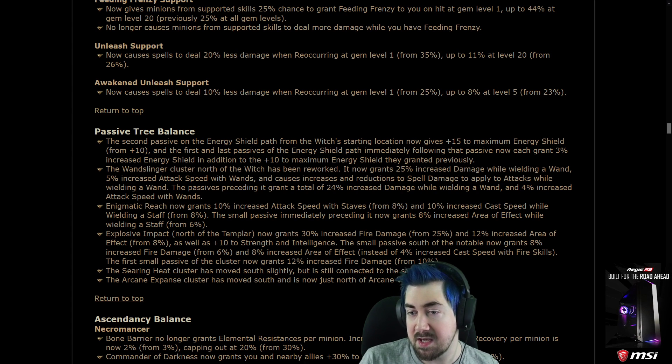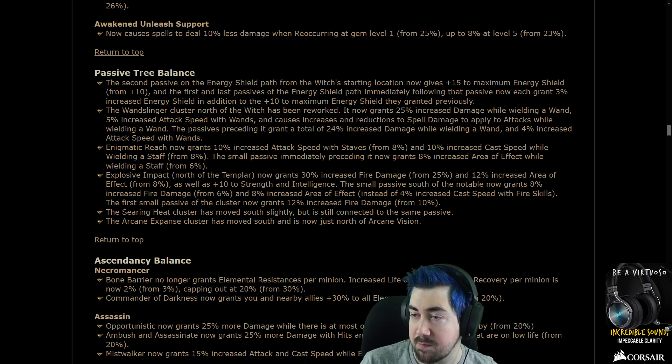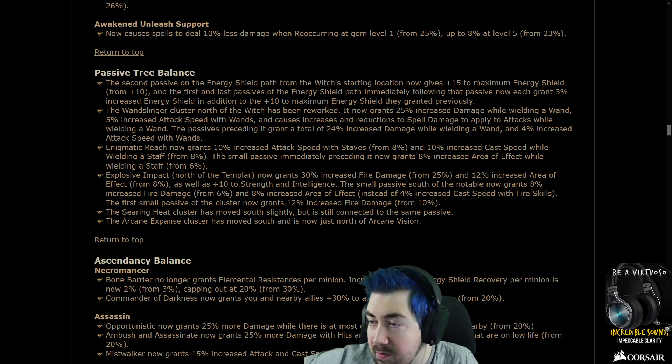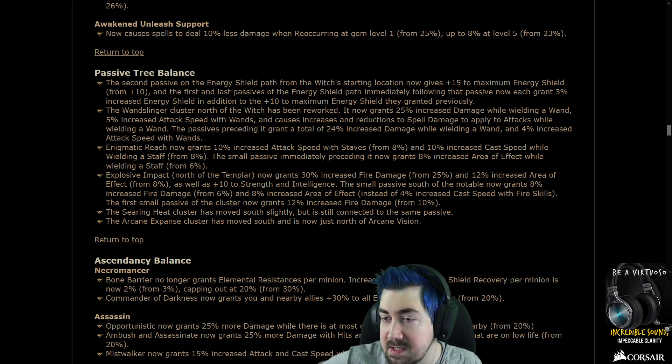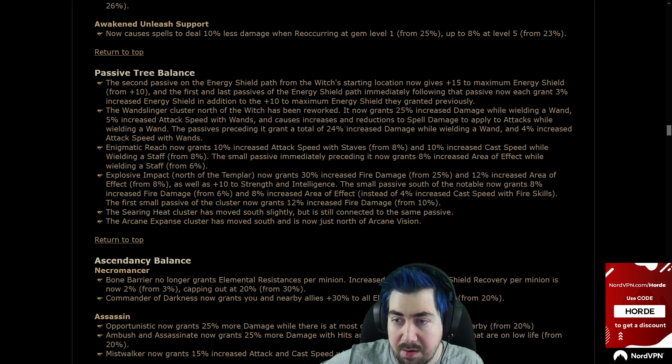Passive skill tree balance: the second passive on the energy shield path from the Witch's starting location now grants plus 15 maximum energy shield from 10. The first and last passives of the energy shield path immediately following that now each grant 3% ES in addition to the 10% ES. That's a nice change — it's not useless anymore. Normally we would just leave through the int path.